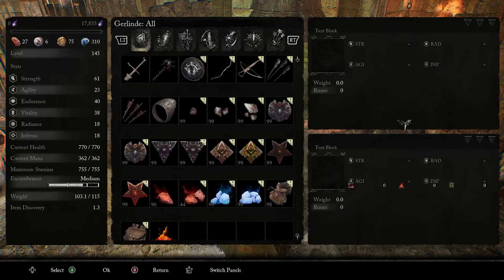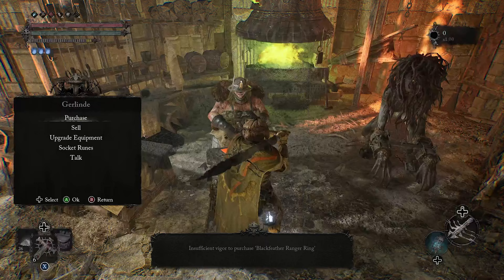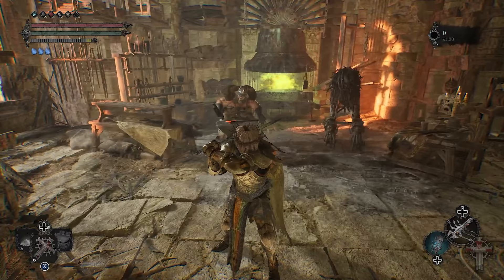The chip tablet allows you to purchase additional inventory from her store. Once you bring it to her, you'll be able to see that she has the Black Feather Ranger Ring available to purchase. That's the only way you can get this ring — buying it from her.